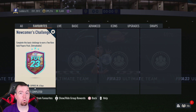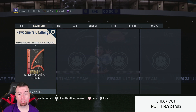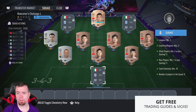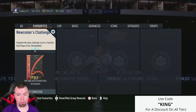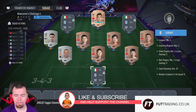Welcome to another Rule Breaker themed SBC. EA are at it again — I'm surprised they've done another Newcomers Challenge. This is the second one for the Rule Breaker theme. You get the same reward: a two red gold players pack, which is untradeable. I was expecting a 75 player pack, but a two red gold players pack is not bad — it's essentially a 5K pack.